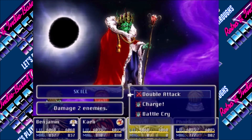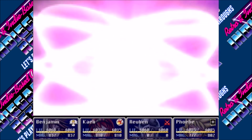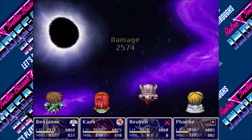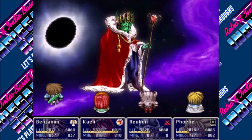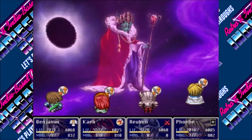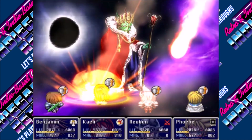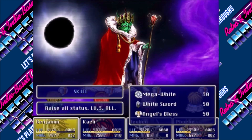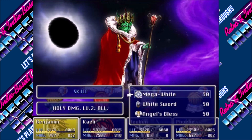And just wreck his stuff. Oh, holy crap — that hurt, you bully. Kind of would've been nice to get that off first. White Sword — holy damage, level four single. I'll use that in a second.